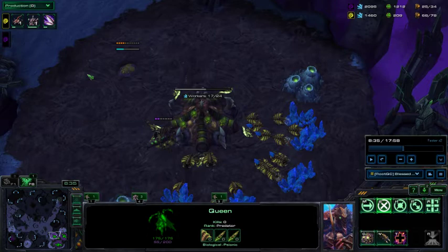Now that you put down your double gas and you're mining gas, your first 100 gas is going to be your Lair. And you're going to add another gas on your natural. This is important. After another 100 of gas, you're going to add another gas on your natural. So now you're going to be at 4 gas. And you're going to do your Speedling upgrade.